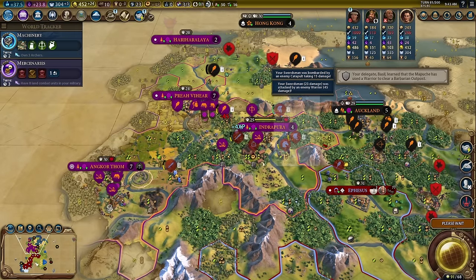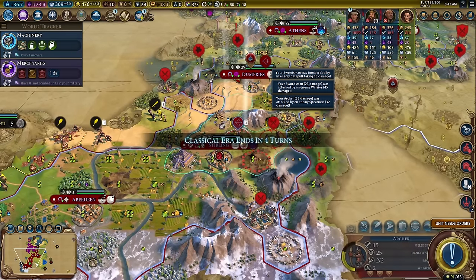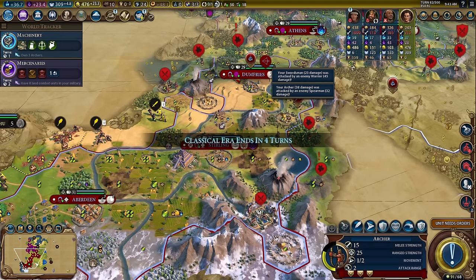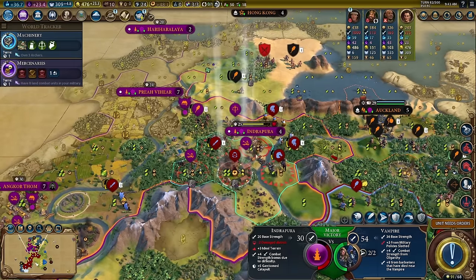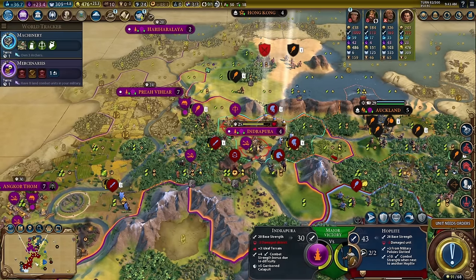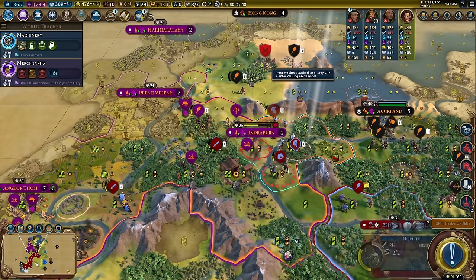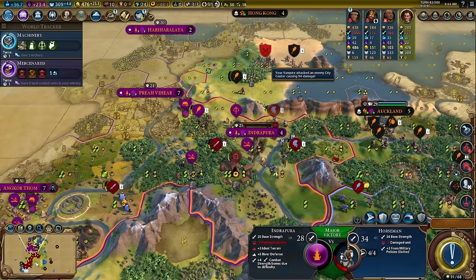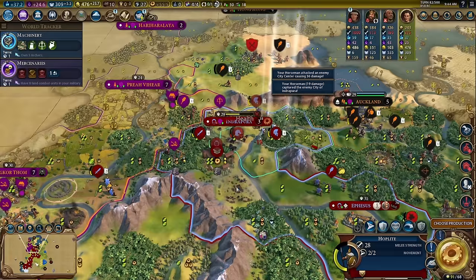Crossbowmen — don't like the sign of that. A couple crossbowmen. Well, Hercules is going to have a field day with them, so it'll be just fine once Hercules is around. Should we take over this city? We could easily take over this city. Let's attack there — this is so much damage! Let's go with our horsemen. I guess we'll keep this city.